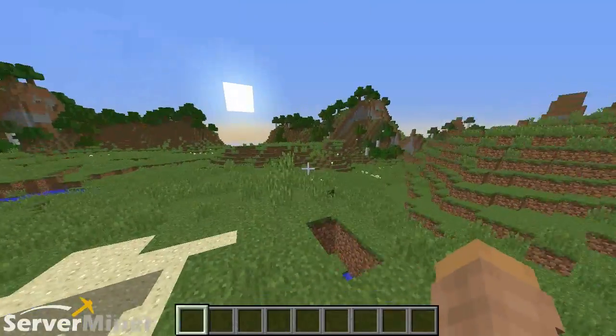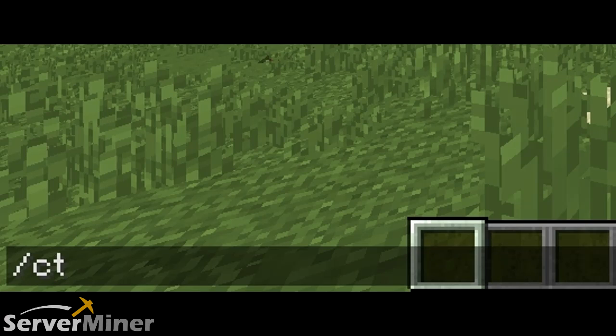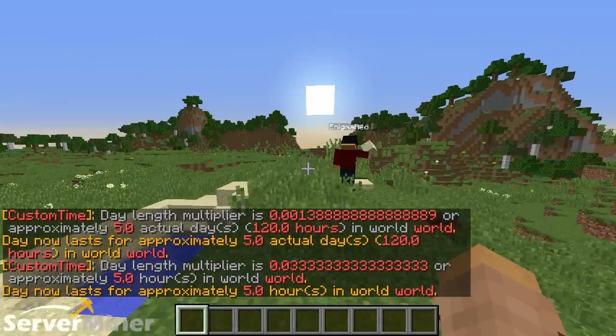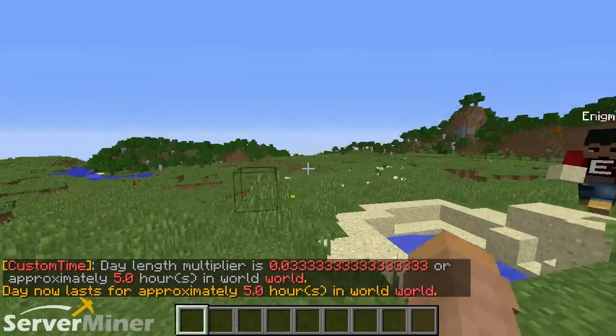Just to get into a little bit more detail, there are four different options in which you can set the day and night cycle. We're gonna go ahead and set day here to either five seconds, minutes, hours, or days. Right now it's set to one day. We can set it to five days so daytime can last a whole five days, or five hours. Now this will be hours in Minecraft time, not actual real time, I don't believe anyway.